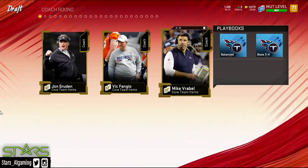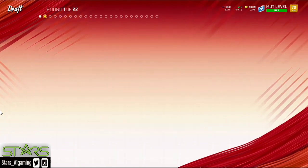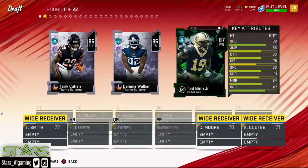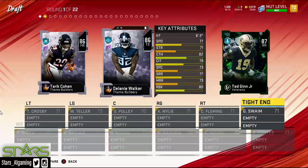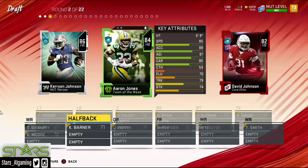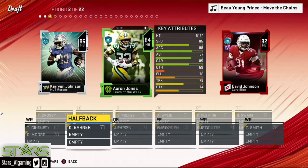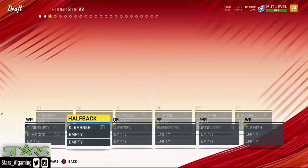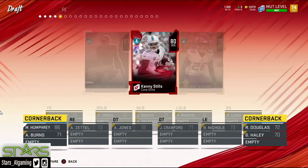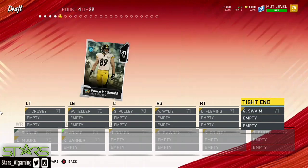I'm gonna roll with John Gruden because he has 3-3-5. The first pick's always going to be some type of skill guy. You have an option of random players and you draft a team. I'll take — I don't really like any of these receivers, so draft to your scheme too. For running back I probably need to take Aaron Jones here. Then you take a corner, so I'm gonna roll with Marlon Humphrey — get some speed out there.